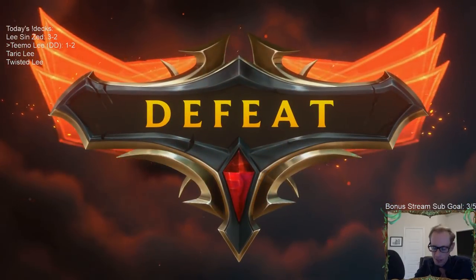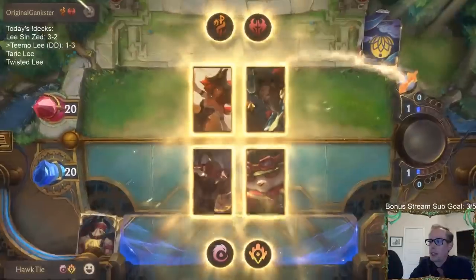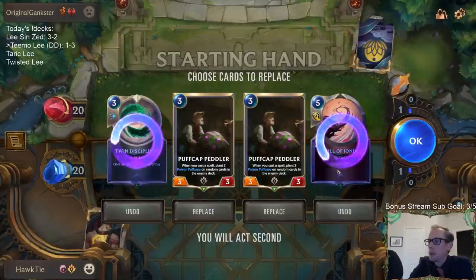Think about Teemo — Teemo doesn't always get there, but whenever Teemo does get there it's so satisfying because it's pretty difficult to get there with Teemo and puff caps. So it makes it so satisfying. The aggro deck — this is going to be our toughest matchup, because the decks that kill you really fast don't draw that many cards for the puff caps to do their work.